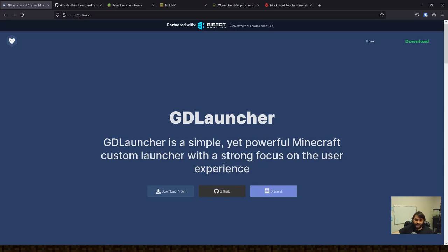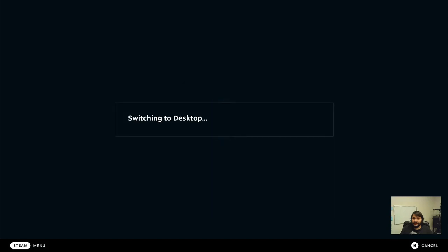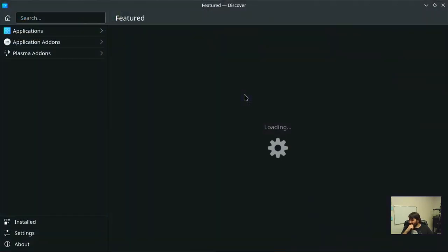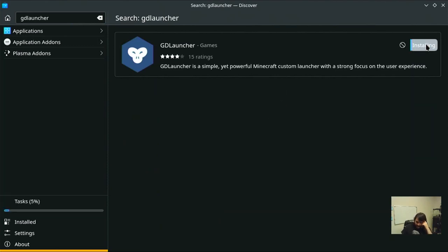Let's go ahead and switch over to desktop mode on our Steam Deck. Now we're in desktop mode - let's open up Discover and start searching. Searching GD Launcher - GD Launcher is available. That's one point for GD Launcher.